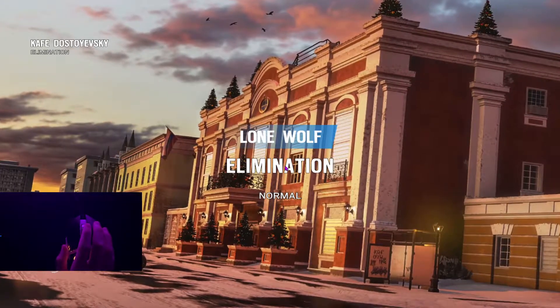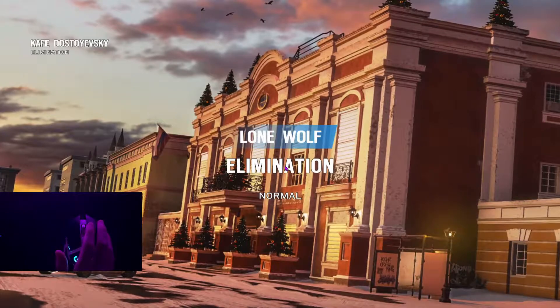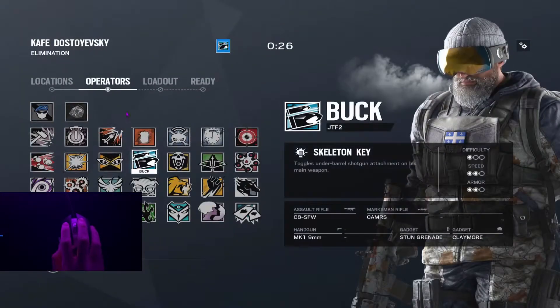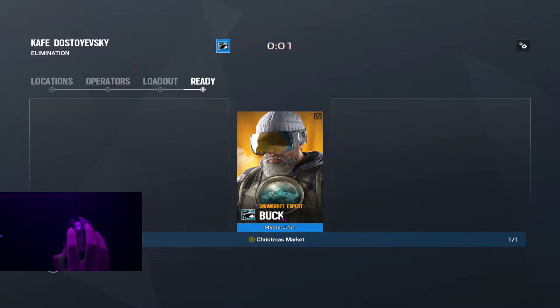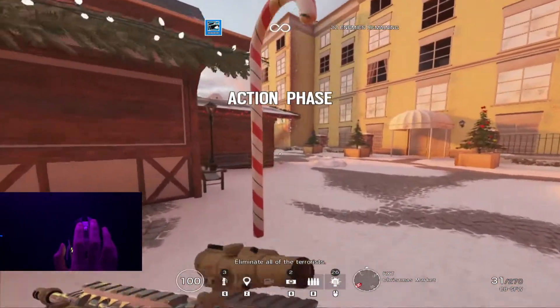All right, finally a good map, dude. I got freaking Outback and Tower as the last two. Couldn't find one, but hey, we got a decent one now. Let's go, Buck. Look at this — look at the car, dude. The car looks insane. I like the little emblem that he had. That looked dope.